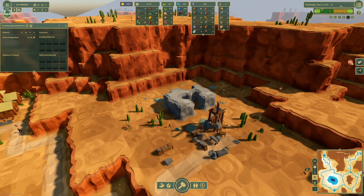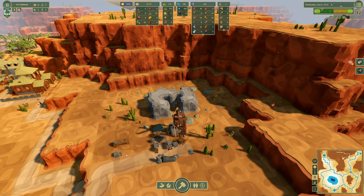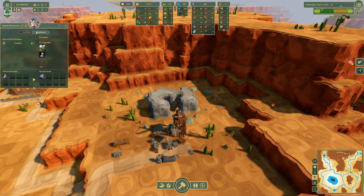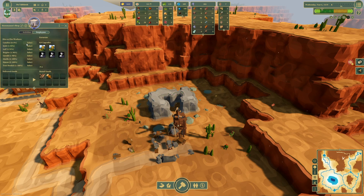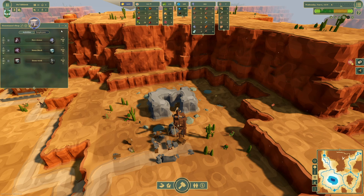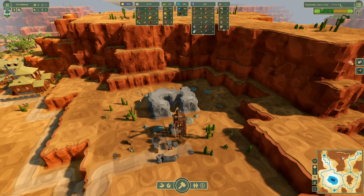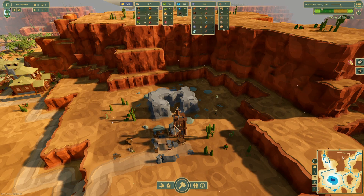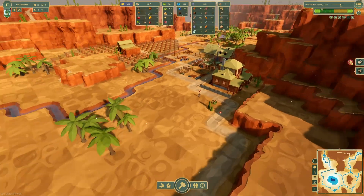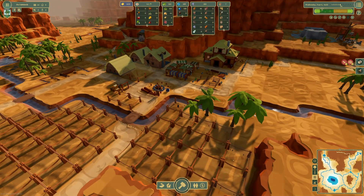I actually don't need that one — let's get rid of it. Who have we got working in here? Catalina. Your activities are to hew stones. Brand new place to work for you — living the dream. So that's stone production here sorted.